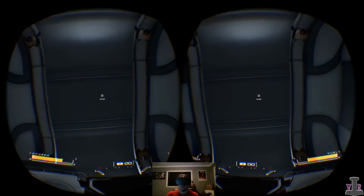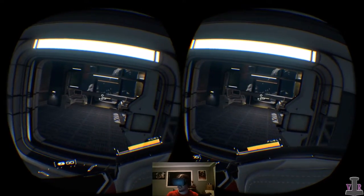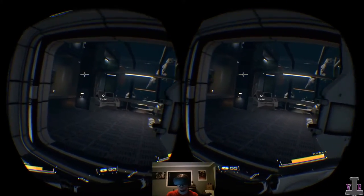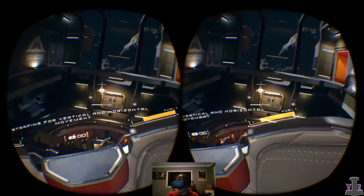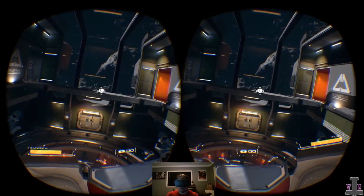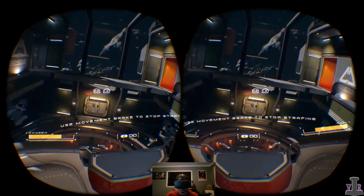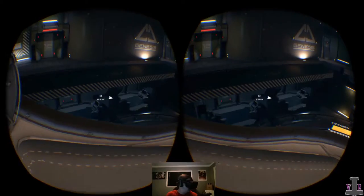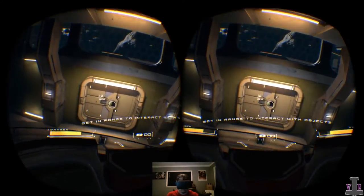Oh, so this is some zero-G, six degrees of freedom kind of control. I'm using an Xbox controller to play the game. How do I make myself not crooked? I'm leaning all of a sudden. The game looks pretty, I'll give it that much — it looks really, really pretty.